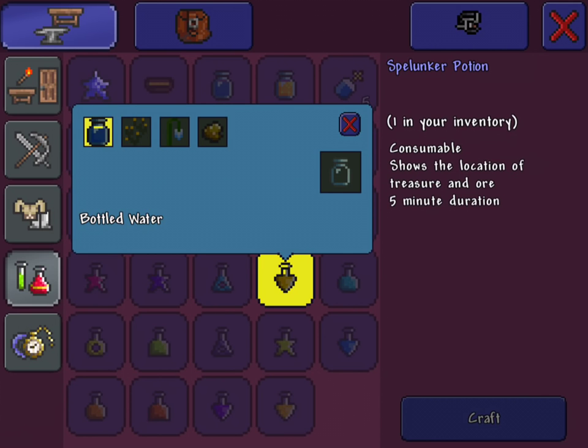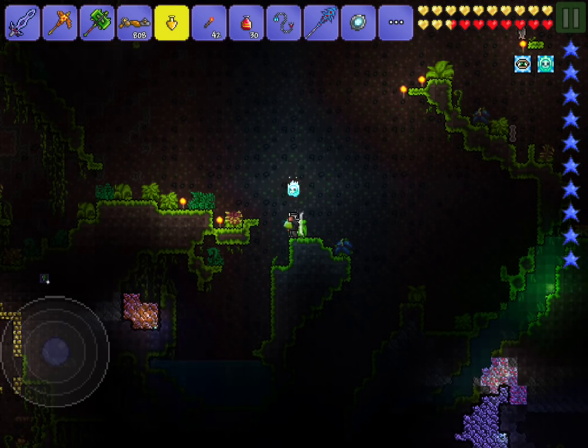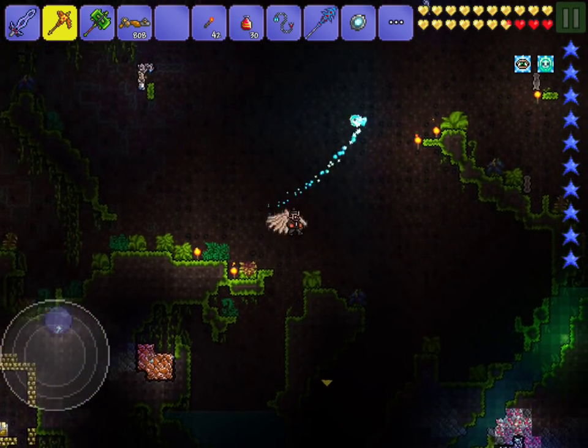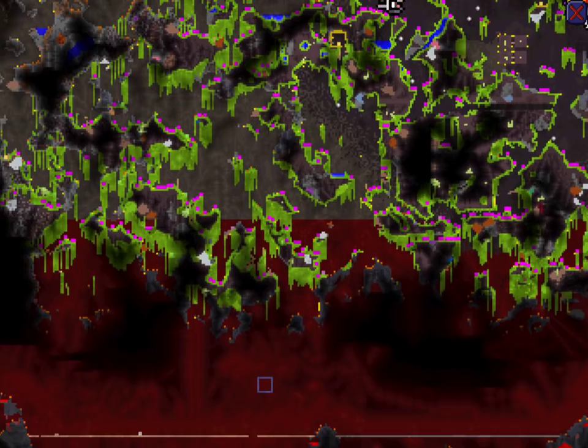What you'll need to make this potion, if you don't already have it, is bottled water, blinkroot — very common by the way — moonglow, which you find in the jungle, and gold. That's basically how you make the spelunker potion. You drink it, and as you can see right there, it just lit everything up, which is what you want — so you can see chlorophyte now.